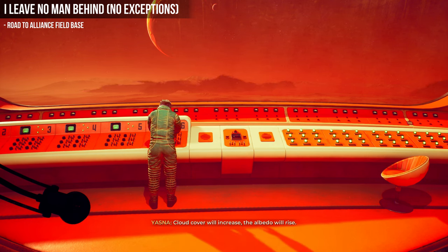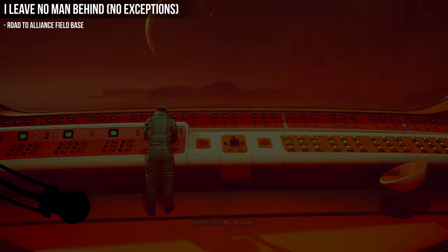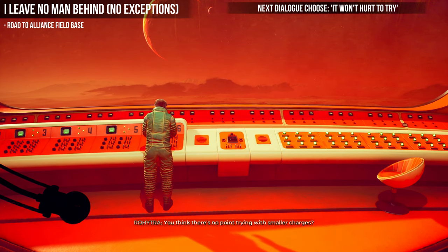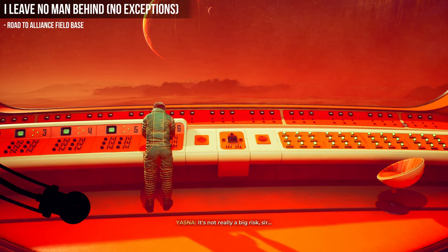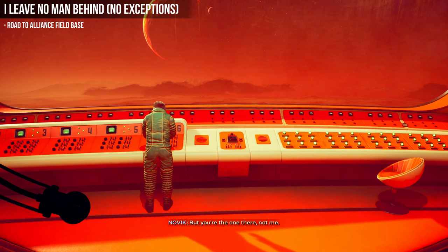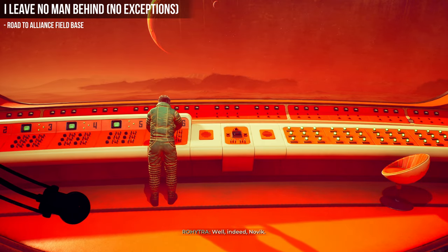Finally, Rahitra is going to ask if it's worth trying smaller charges. You want to choose 'It won't hurt to try.' After doing this we're going to activate the launch control switches, and we'll find out the cloud didn't die. Make your way to the landing pad on the top and we can get this achievement.